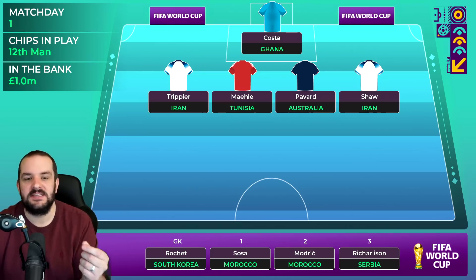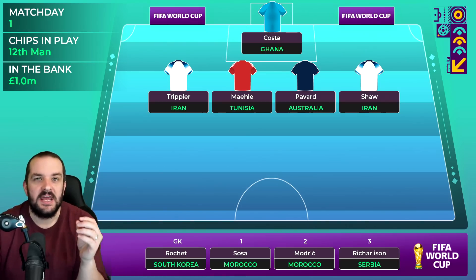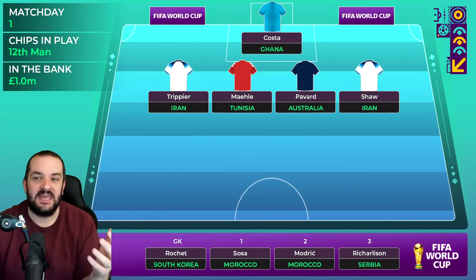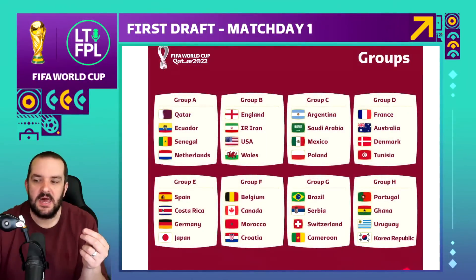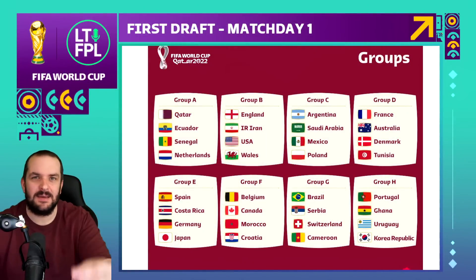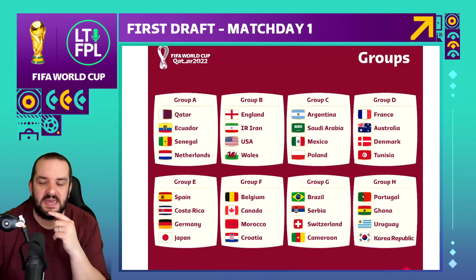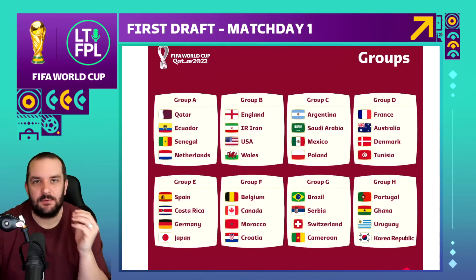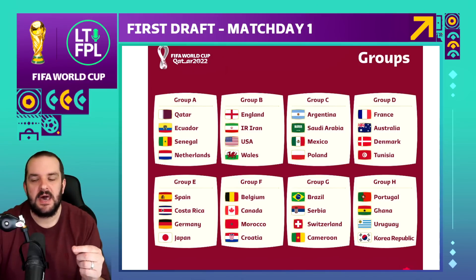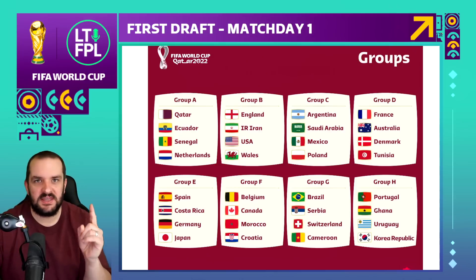Then you've got Pavard at France - he's also only five million and should play on that right side. If you want guaranteed players in that France defense they're a little bit more expensive. France are definitely going to be favorites for that group - Denmark could provide some competition, having beaten them twice in the Nations League, but against Australia and Tunisia France will definitely be favorites to keep clean sheets.